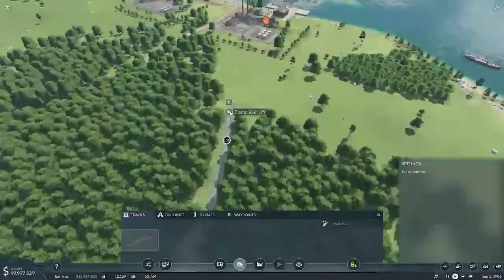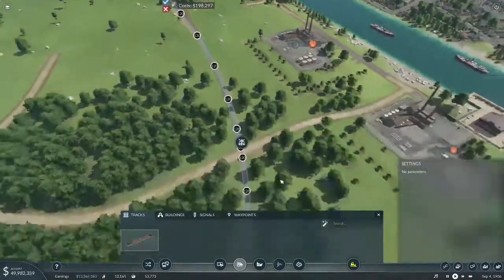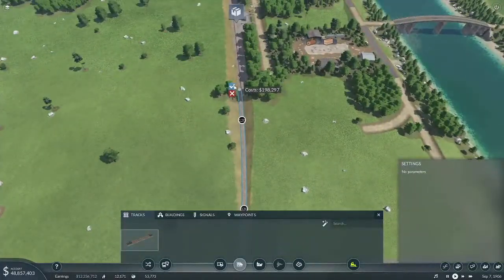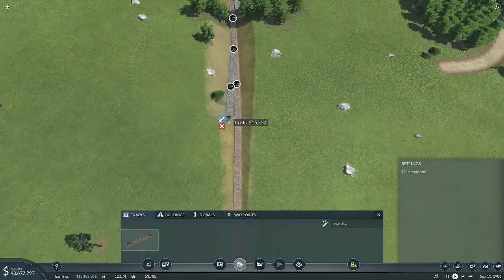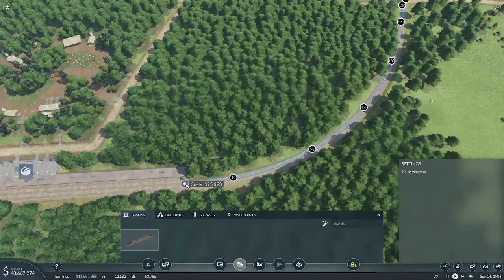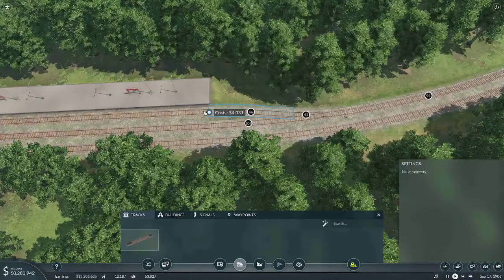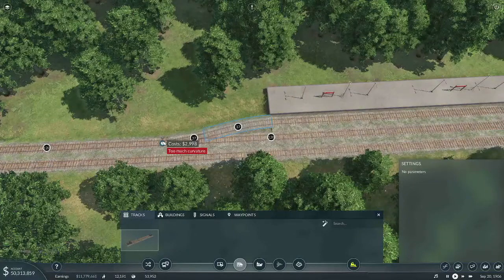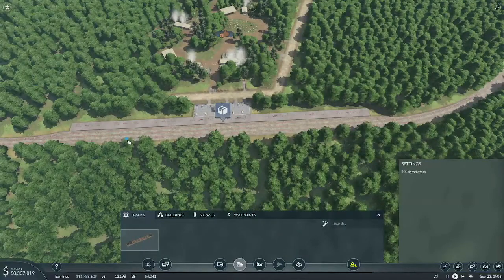Now we'll go ahead and grab this off from here and come around to here. That looks pretty good — I don't think we have to do anything fancy with that. I'll go ahead and grab this. And now here I will just grab this here and grab that. I probably didn't need to do that.